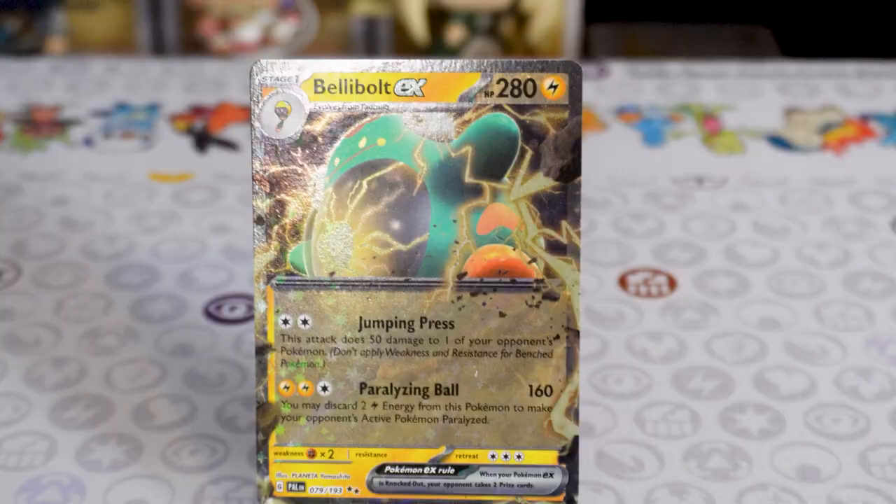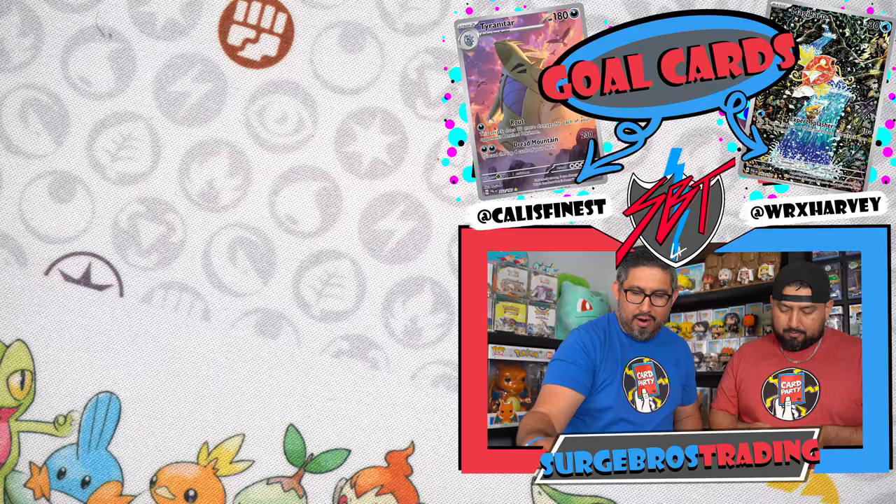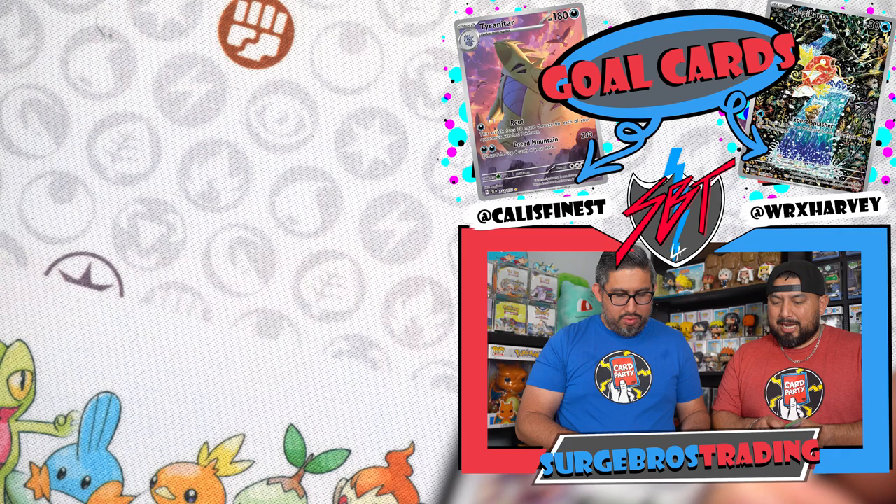We got Dunsparce, Azumarill, Pawmo, Azumarill, Pyroar, Floragato, Muschief, Tadbulb, Shrink — I think we need this one, goes in the green sleeve. All right, last pack magic! So far it's four and four — let's see if the tiebreaker can be done. Harvey and last pack magic — we gotta get him a shirt that says Last Pack Magic.